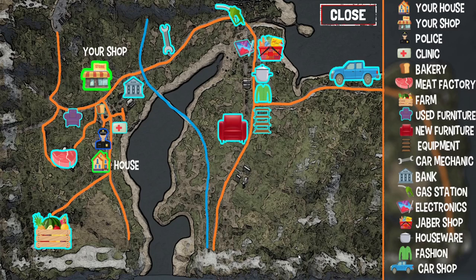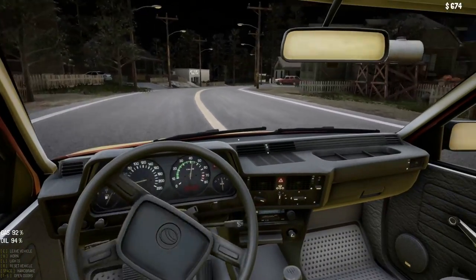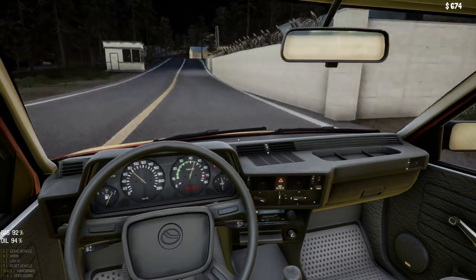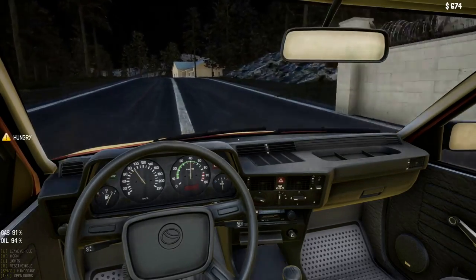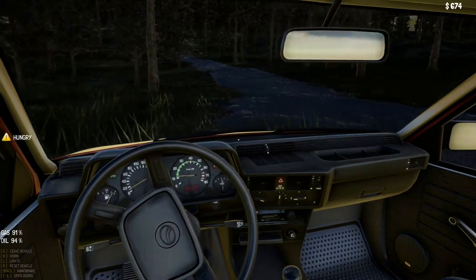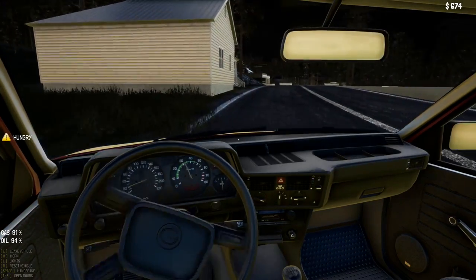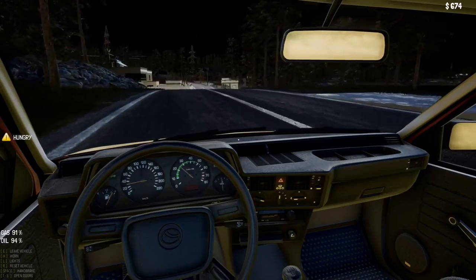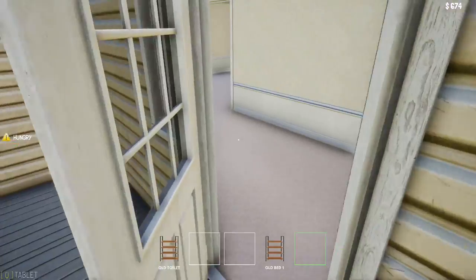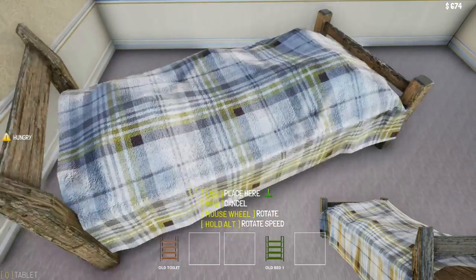I'm not entirely sure how I'm supposed to look after myself, to be honest. I haven't seen any bars yet. There's the clinic. There's the old police station. We're hungry. That is clearly my house. I'm not really sure how I'm supposed to eat, but we'll work it out. Let's put our bed down — this is our beautiful bed.